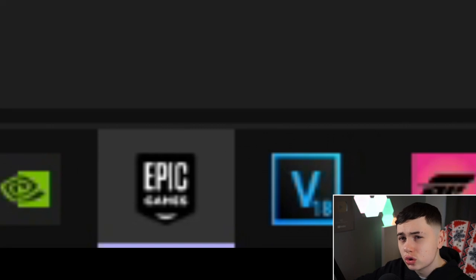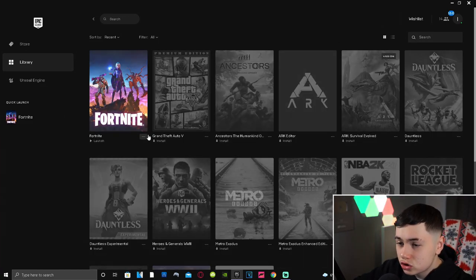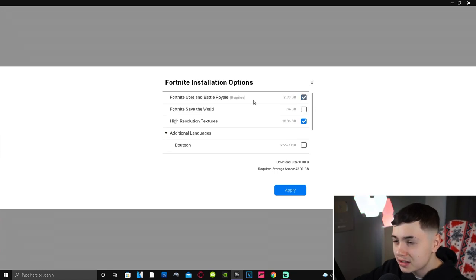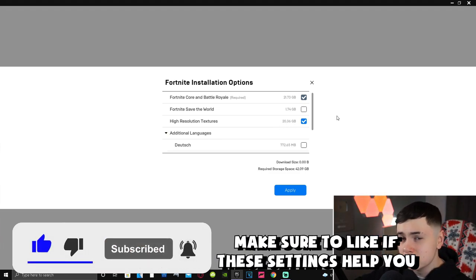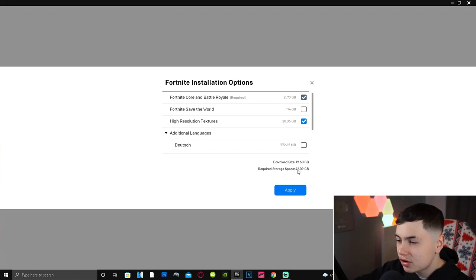To uninstall high resolution textures on PC, open up your Epic Games Launcher, come over to the three dots, and press Options — it will open up a segment showing everything you've got installed: your language packs, Fortnite Battle Royale, and Fortnite Save the World. You'll see an option called High Resolution Textures. It's 20 gigabytes and it's actually affecting your game's FPS and input delay, which is absolutely ridiculous. If it's ticked, untick it and press Apply. You'll see your required storage space drop significantly. If it's already unchecked, don't worry — just make sure it stays unchecked and click Apply.